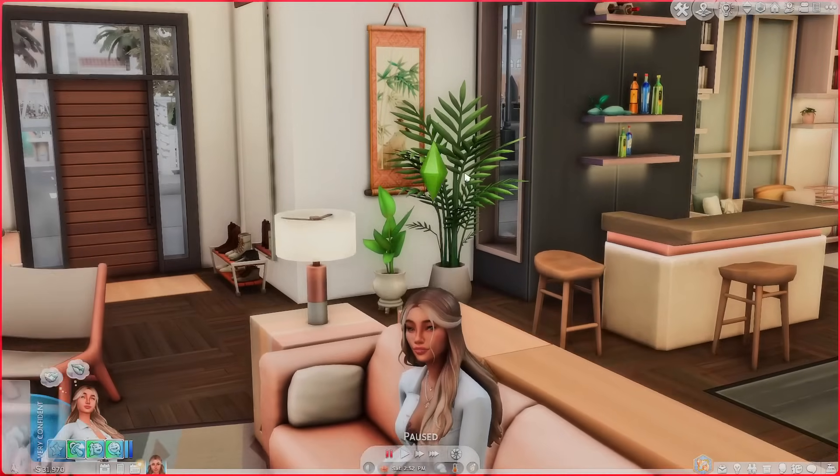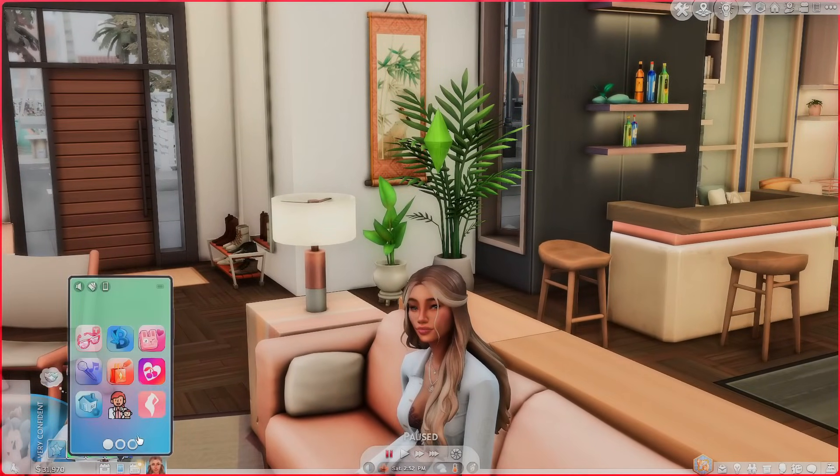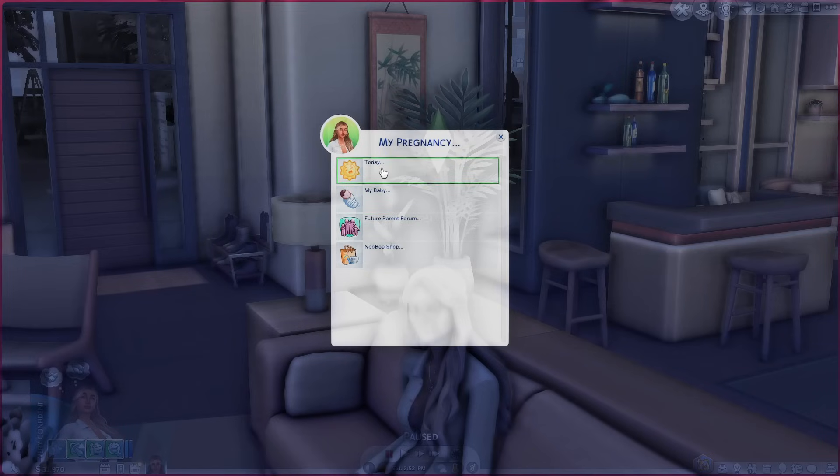Let's go ahead and get straight into this — I'm so excited. So the very first thing we're going to go over with this mod is the new phone app. After you download this, you're going to notice you have a new phone app called My Pregnancy. Our sim here is pregnant — she's the sim for my new Let's Play, so there's a lot of drama going on there. We're going to go to My Pregnancy, and then you can see there's Today, My Baby, Future Parent Forum, and Nubu Shop.